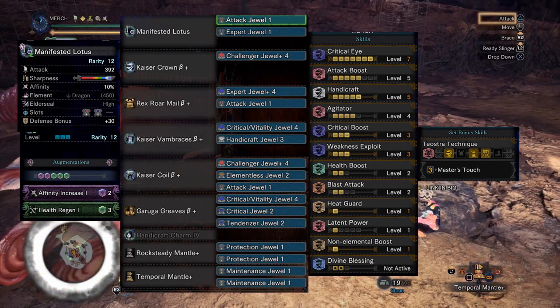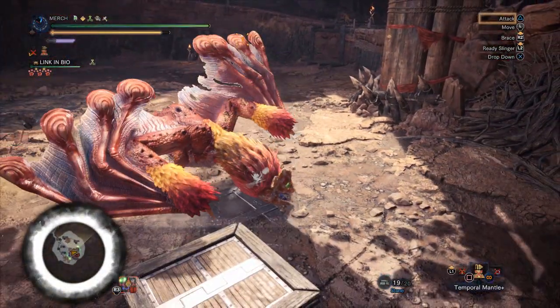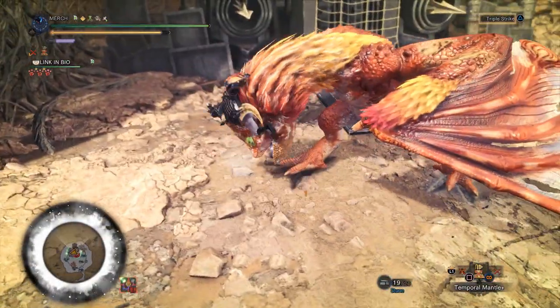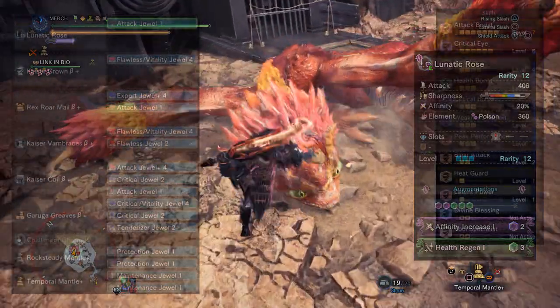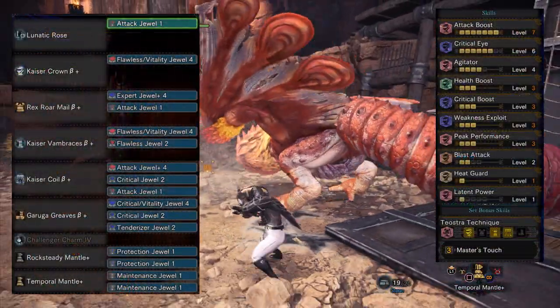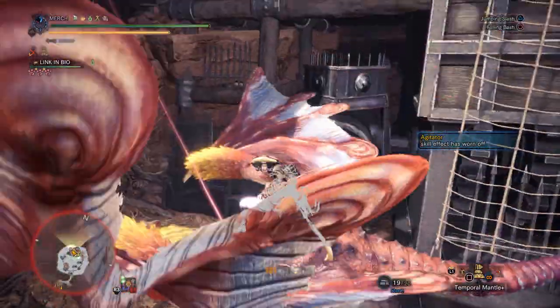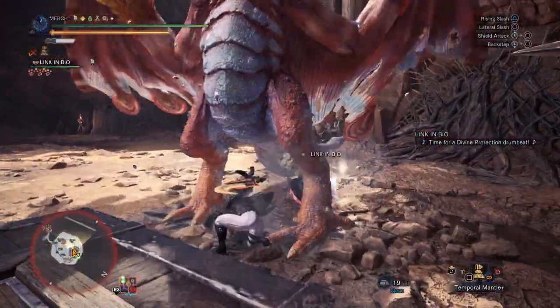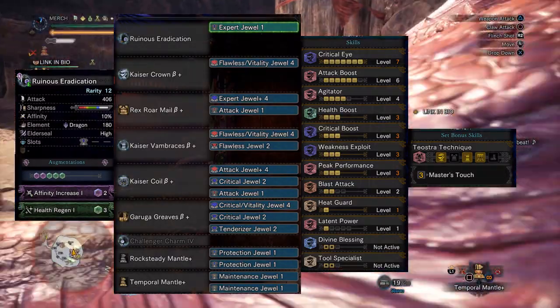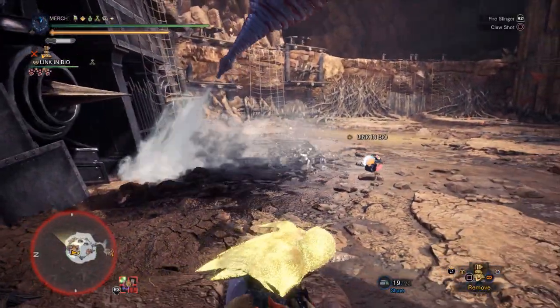So instead, if I want a raw set, I prefer the Shara sword and shield. This is a Master's Touch set because Shara has a decent chunk of purple sharpness to make it work, but it doesn't do nearly as much damage. So there's really no point in running pure raw sword and shield most of the time. I'd just recommend running the Gold Rathian sword and shield — it looks beautiful, uses the Master's Touch set because of its huge white sharpness, and the damage is super competitive even without the free poison procs.